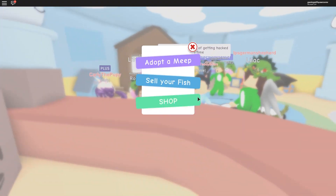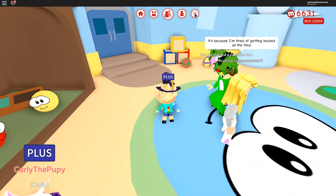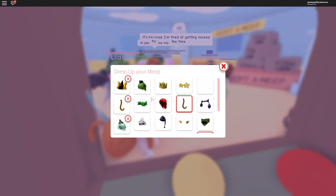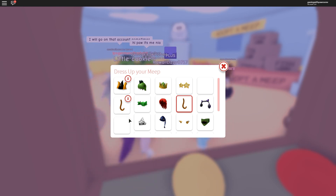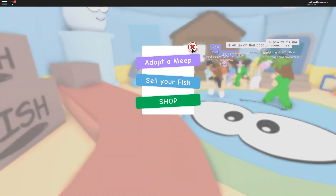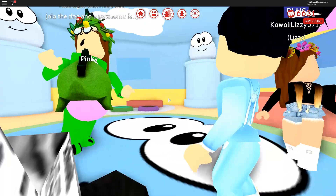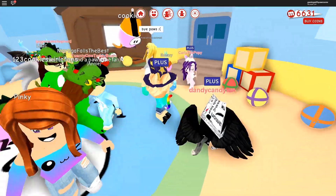I'm gonna buy this — let's do this guys! Bought it! Let me exit out and put it on my meep. I'm gonna call my meep — haven't seen Cookie in a while. Cookie has a tail! We're gonna dress Cookie up, put this hat on. Cookie, come to mommy! Oh, Cookie looks adorable — what do you guys think?